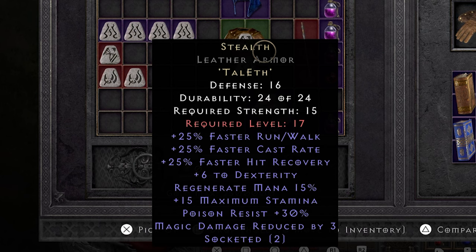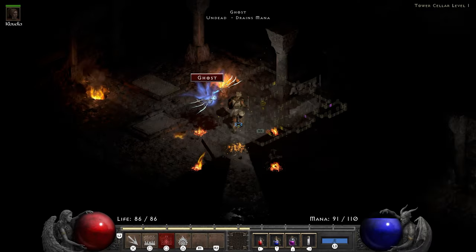Once I hit level 17 I go ahead and make my Stealth. The faster cast rate on this isn't very important for the fire Druid, as most of his spells have a small delay that won't get any faster no matter the amount of faster cast rate you have. But I like the 25 run/walk, 30 poison resist, and the 3 magic damage reduced just as much.